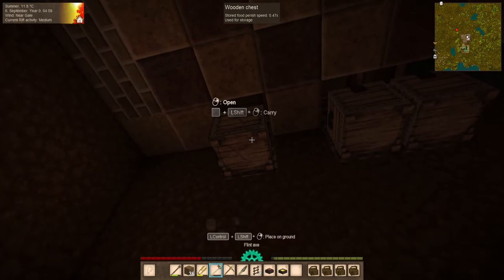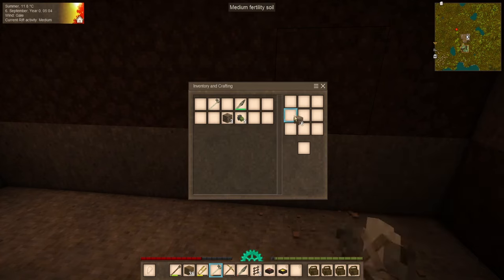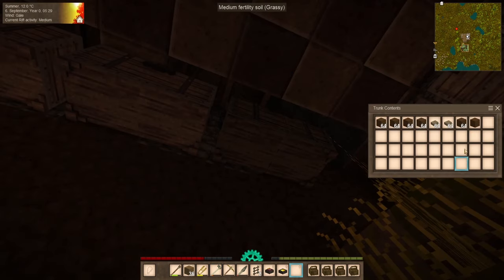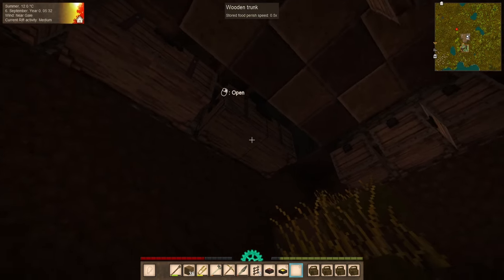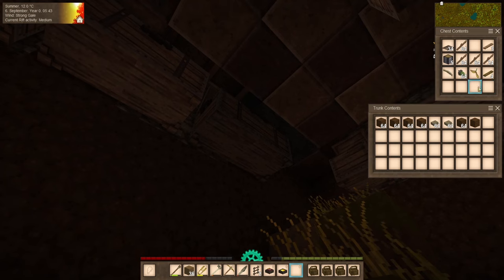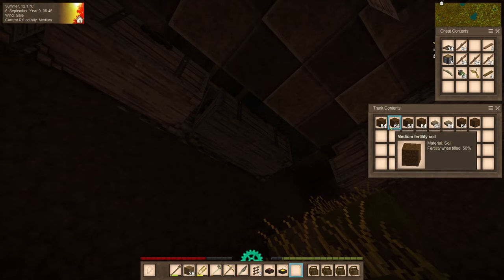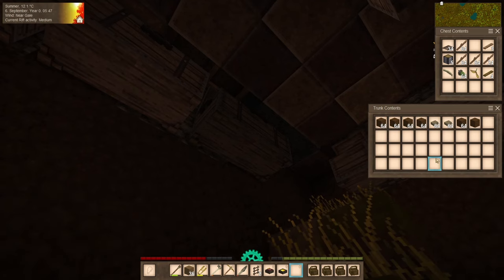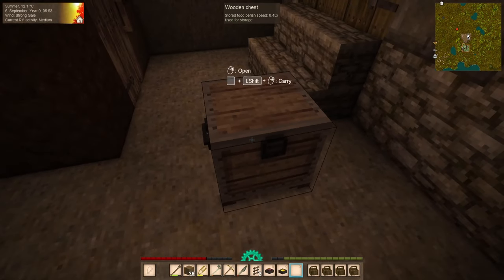While we're waiting for the sun to fully come up, we'll convert a couple of these into trunks. That is far more storage space than what we had previously. So each chest is 16 slots. A trunk here — we've got our 16 from the original, 16 on the other side, and a whole other row right in the middle. I am going to keep this chest here so we can put it on our back. We might go on a little bit of an adventure.